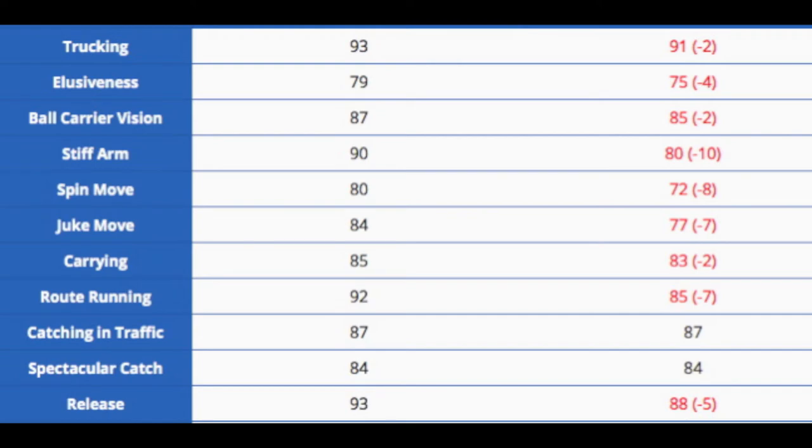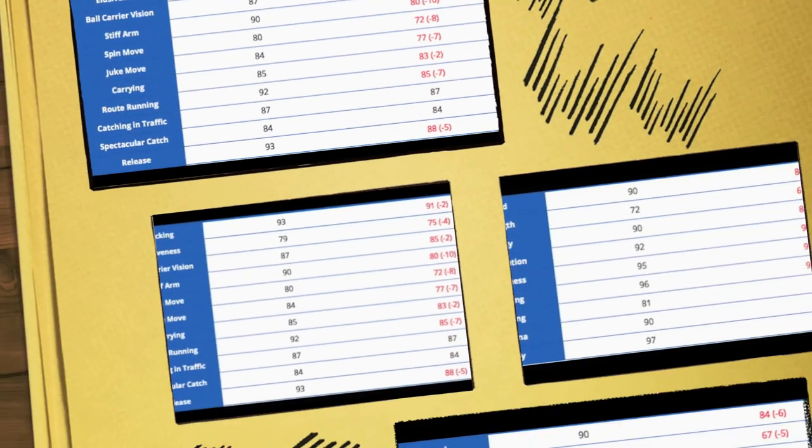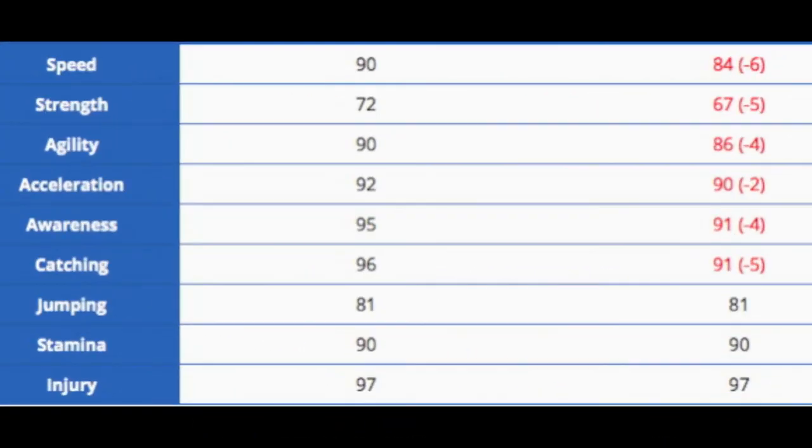Now I'm going to compare the stats between the 99 one and his original 94 card. It goes up 2 in trucking, up 4 in elusiveness, up 2 in ball carrier vision, up 10 in stiff arm — which is huge — up 8 in spin, up 7 in juke, up 2 in carry and route running, up 5 in release, which is really good for a tight end to get off the line. Catching in traffic and spec catch stayed the same.